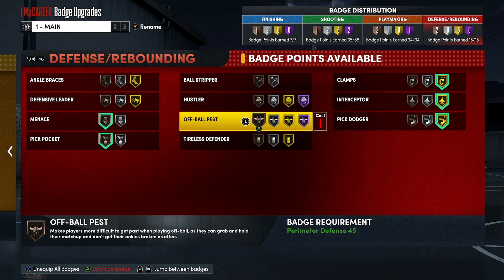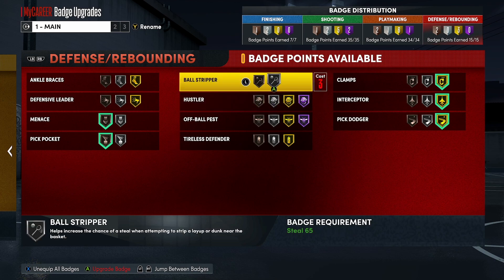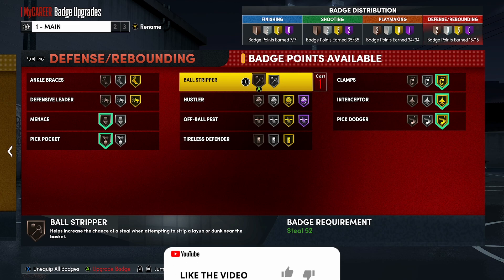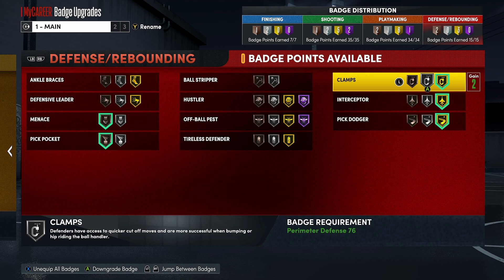Hustler would actually be good for me. The sweet spot for Hustler is actually gold and I would need three badge points for that. I don't have enough for that — I would have to sacrifice a lot just to put that on gold and I couldn't do that. Ball Strippers — it's not really necessary for me. I'm not gonna be in the paint that much, so if my man blows by me I got my center down there already punching that stuff, so I'm not even worried about stripping anything.